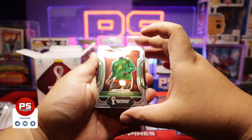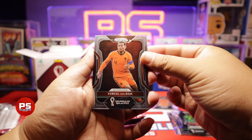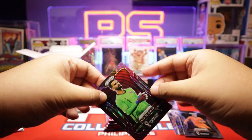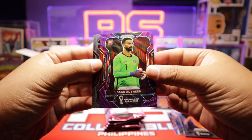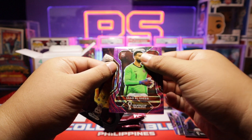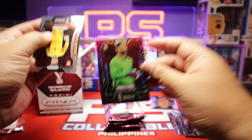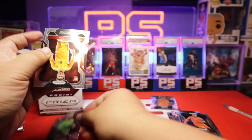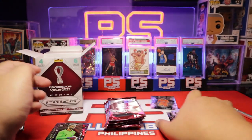Pack number two: Martin Hongla from Cameroon, Virgil van Dijk from Netherlands. Oh my gosh, I think we got a numbered card — Saad Al-Sheib, Qatar. This looks like a purple wave, numbered 22 out of 99. So that's cool, we got a numbered card. It's hard to get numbered cards in a blaster, so this is pretty cool. And Joe Roden from Wales.